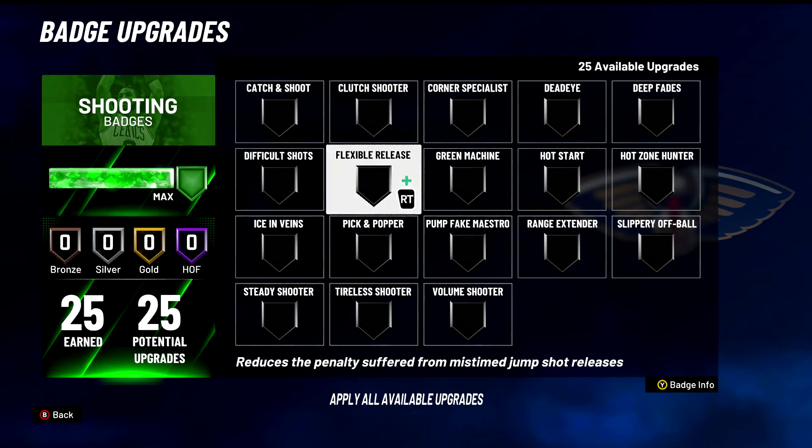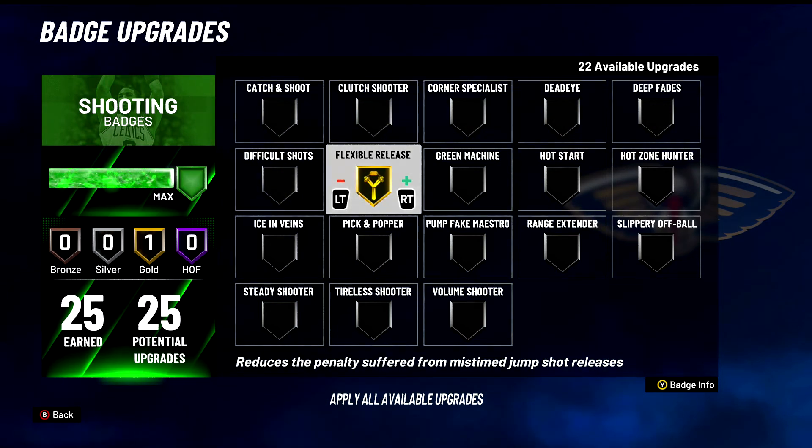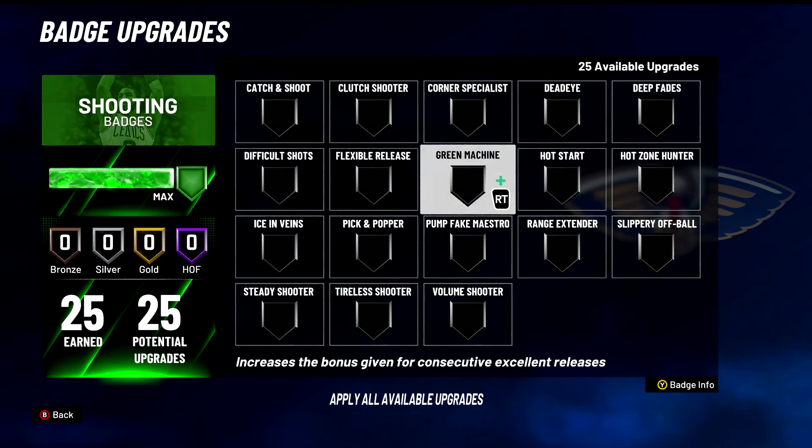Flexible Release — very good badge this year. 2K Labs did a full video on why this badge is so good. A tier badge for sure — reduces the penalty suffered from mistimed jump shot releases. It gives you like a 10-point boost on gold and you only need it on gold, which makes it even better. It doesn't even give you that much more of a boost on Hall of Fame. Put this badge on gold and try it out. It also boosts your green percentage when you're shooting even when you don't shoot a white — this badge is still helping you, helps your green window. Could probably be S tier but we'll put it in A tier.